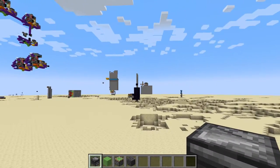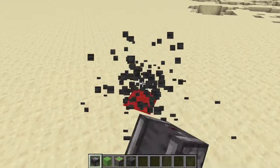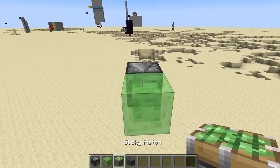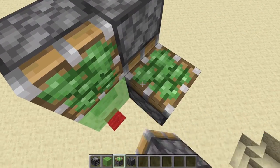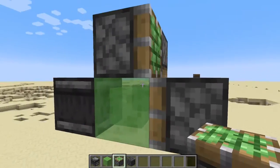You can see my target is over there and my observer is looking at it. You're then going to break the temporary tower and put a slime block on the back of the observer. Then go ahead and get a sticky piston facing away from your target and place it on top of the slime block. On the side of the slime block, place a sticky piston facing upwards, and then next to it place a sticky piston facing the observer.